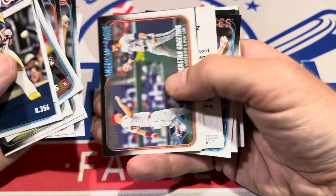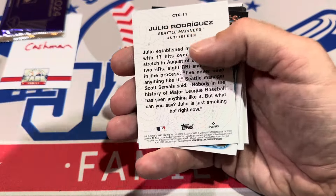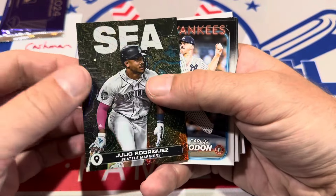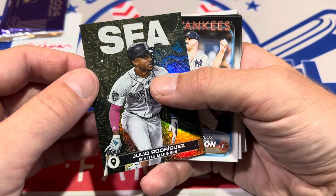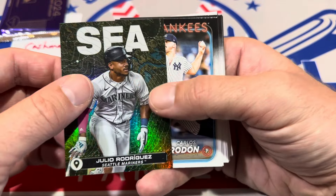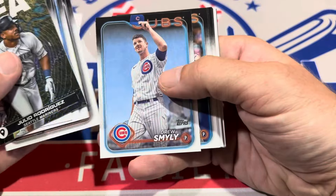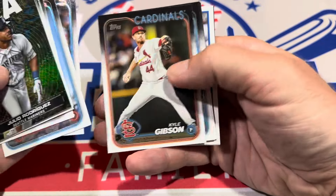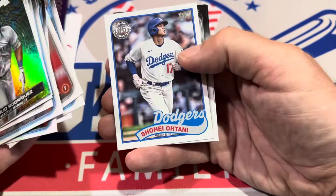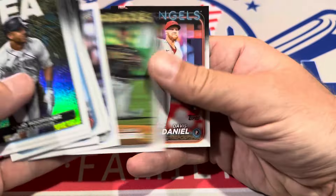Shota Imanaga — seeing that card again. Arguably the number two rookie. But what's the ceiling on Imanaga cards? I mean, he's already 30. How much longer is he in his prime — four or five years? Probably not going to be a Hall of Famer unless he ends up pitching to 45. So it might be a card that doesn't end up keeping a ton of value over the long run. And we've got Shohei Otani, 1989 style — beautiful looking card right there.